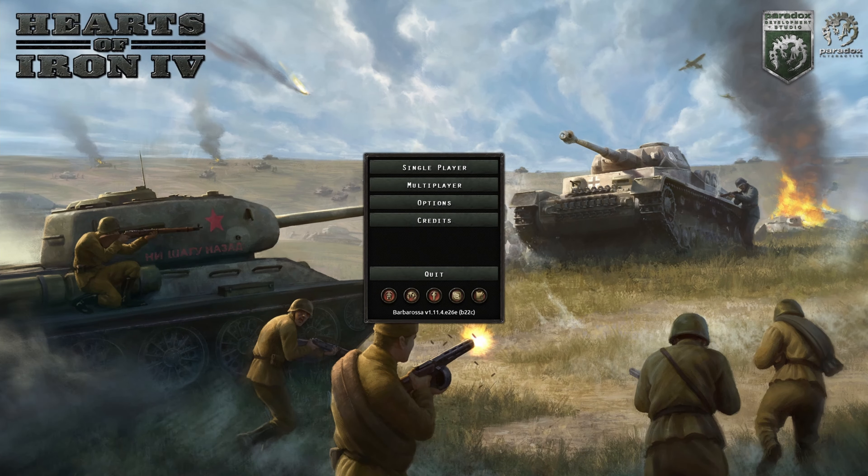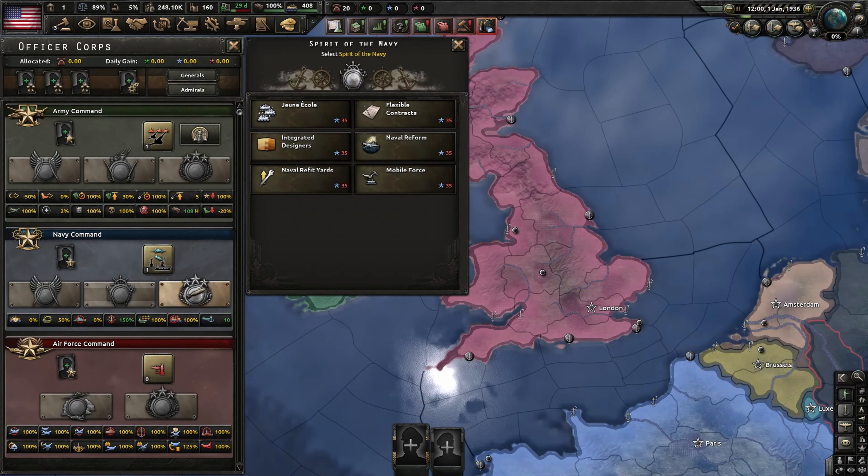One of the more interesting changes in NSB is the addition of the spirits of the navy and the fact that designers can be applied to already researched hulls. These two features go hand in hand as they are mutually beneficial towards each other. We'll start with the addition of spirits.